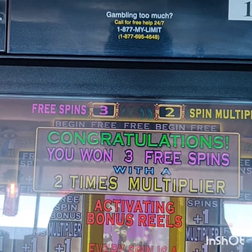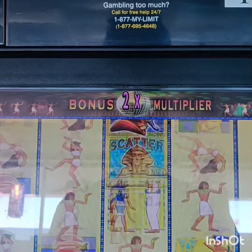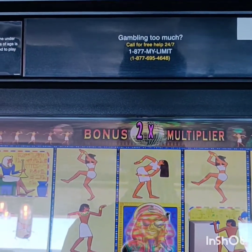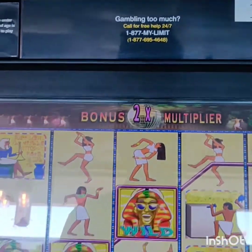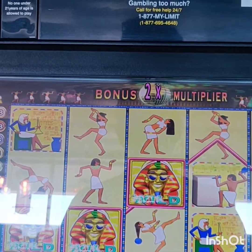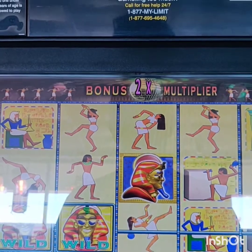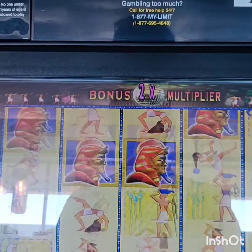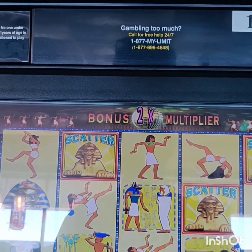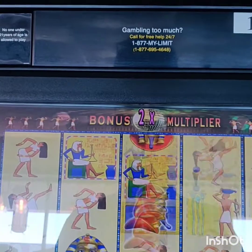Now we've got three games times two multiplier — it's going to be a tough road to hold here. Although, there's $70 on one spin — that's pretty good. We'll take that. Two more spins — sorry for the blare. There's three scatters for another $180, almost $90 on our three spins. Yeah, it's pretty good.